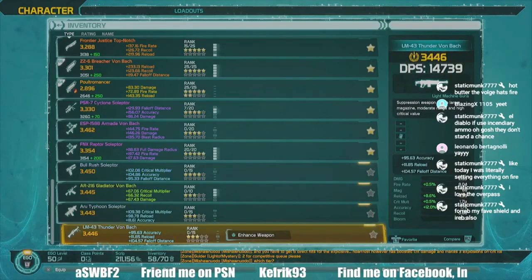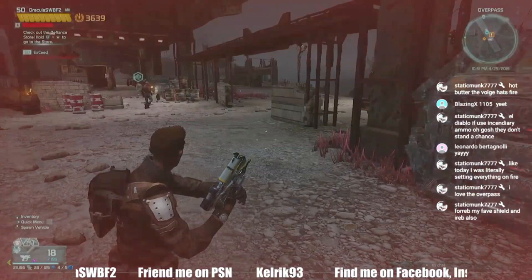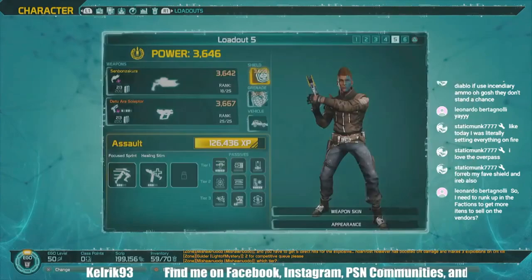Now I'm going to look at the shield. 3630 — I'm going to put that one on. And then the grenade, that's the only grenade I have. That brought my rating up to 3639. I'm going to go in here and buy that Fortified Rebel. Here's the one I just bought — 3656. I'm going to favorite it and switch to this one.